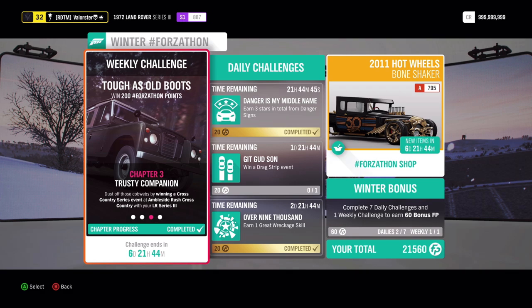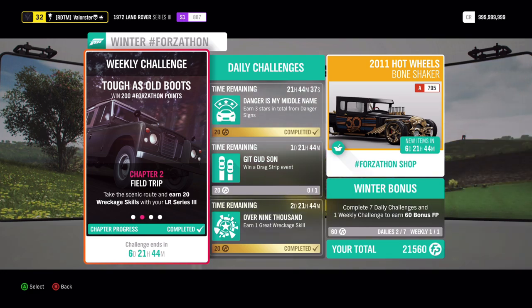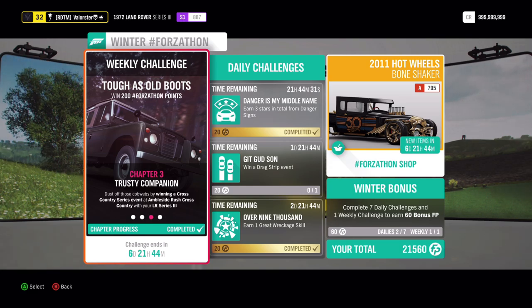So what do we need to do for the Forzatón? First of all, we need the Land Rover of 1972. Then we need to do 20 racket skills. We need to win a cross-country, Ciri at Ambleside, and we need to drive 15 miles.